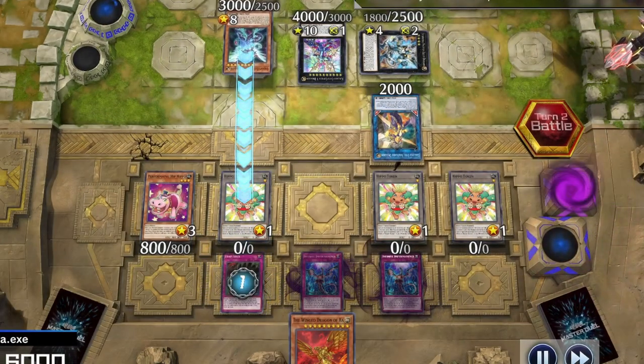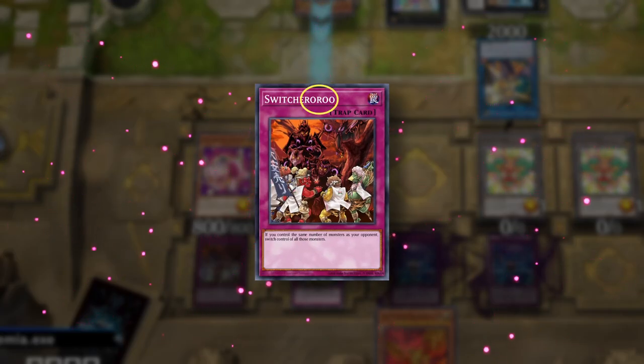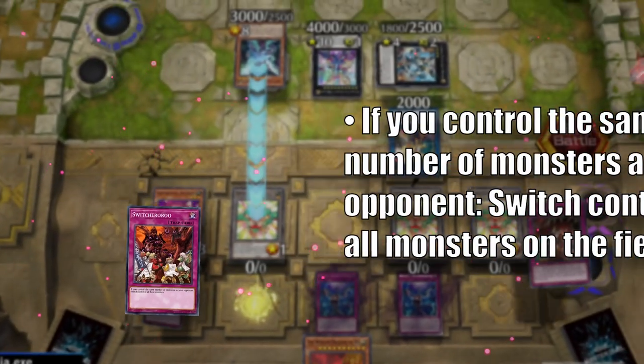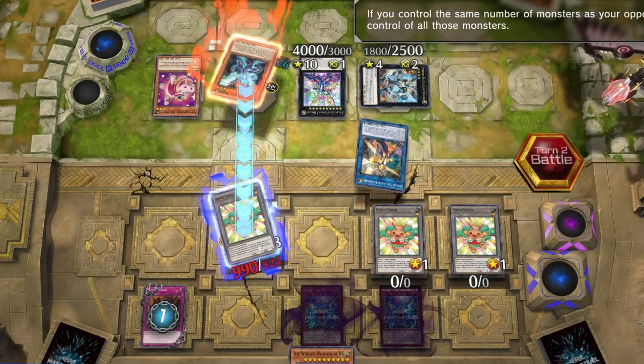let's activate Trap Trick and set a copy of Switcheroo. Switcheroo — why does Yu-Gi-Oh always spell things like this? Switcheroo is a trap card that swaps control of all monsters on board as long as both players have the same number of monsters. And since they destroyed one of our tokens, now we both control exactly four monsters. So activate Switcheroo and...